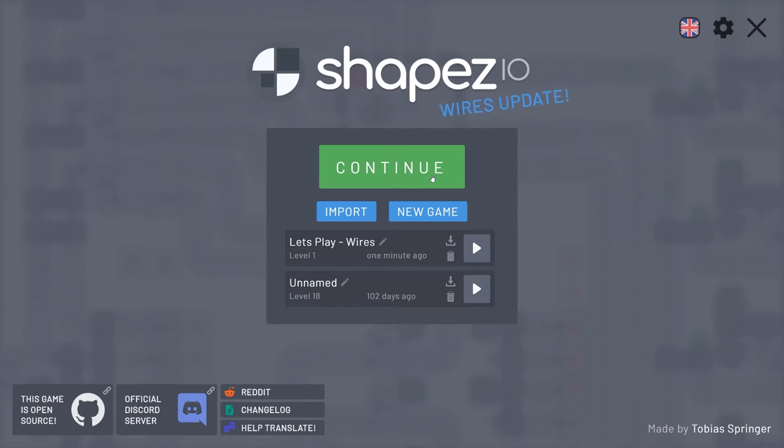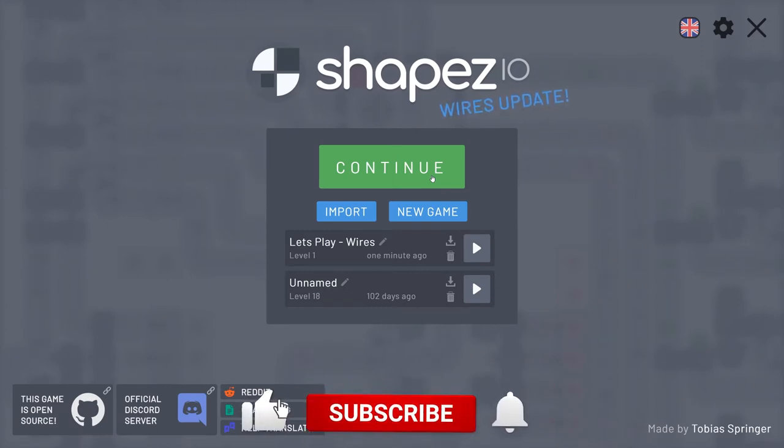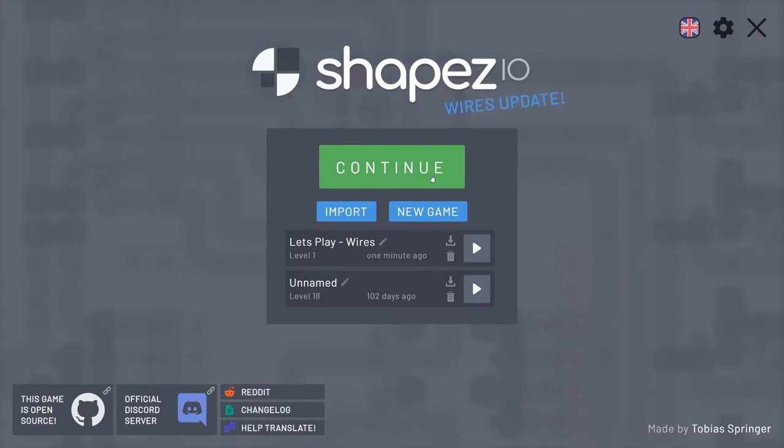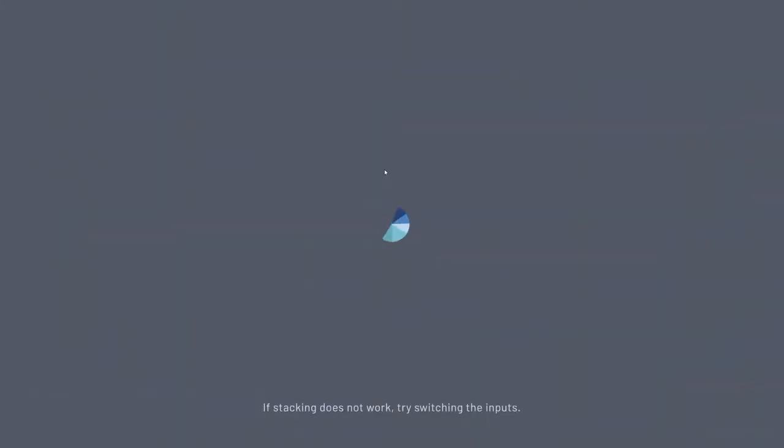Hi guys, my name is FiFi and welcome back to my channel. We are going to start a new series with a game called Shapes.io. It's a sort of organization game — it's all about creating shapes. I've played it before but they've got a new update for Wires and it does some interesting automation, so we're going to jump straight into it.